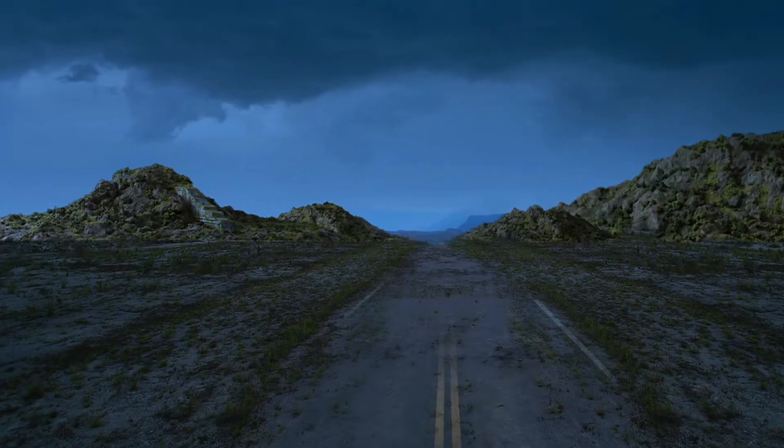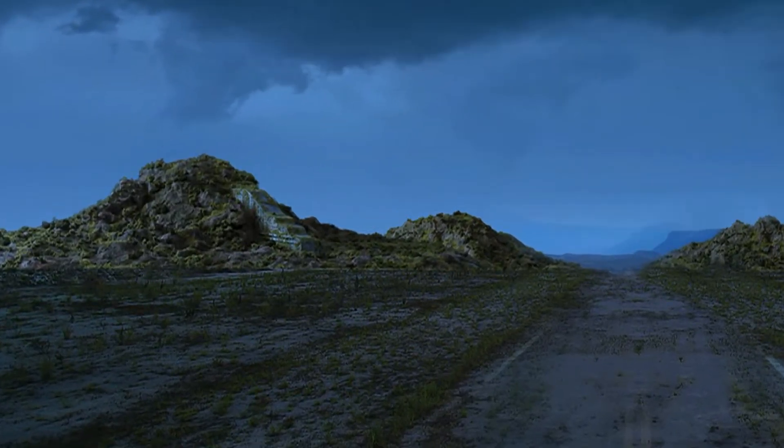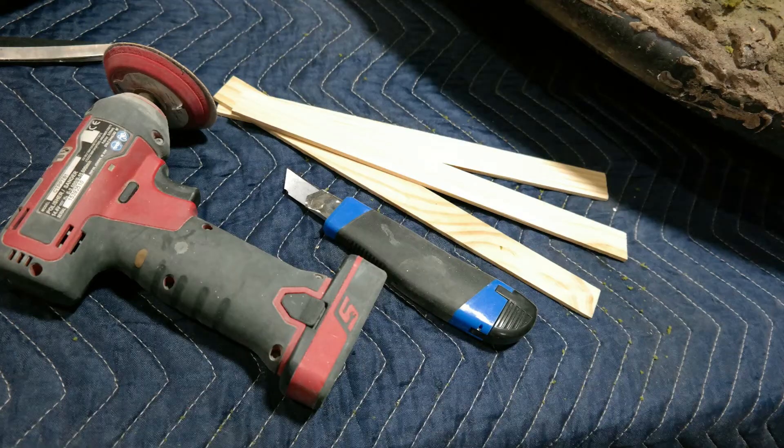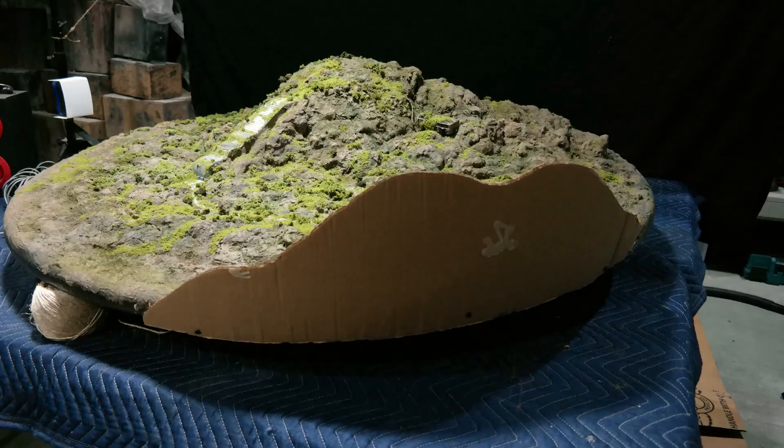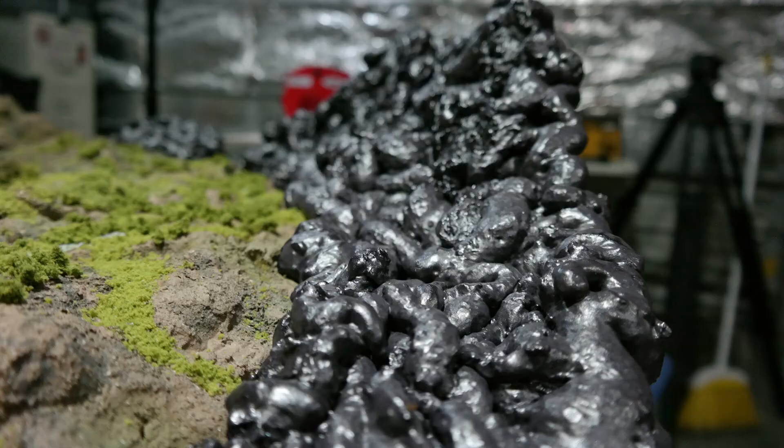It's kind of a desolate area and by the time they get to it it's nighttime, so we would need an establishing shot. The easiest way to add this new feature with the same type of lighting I've already done here was to add some cardboard and some expanding foam.